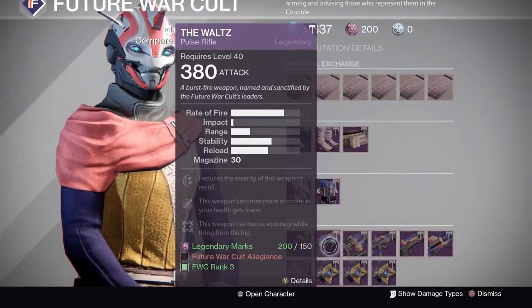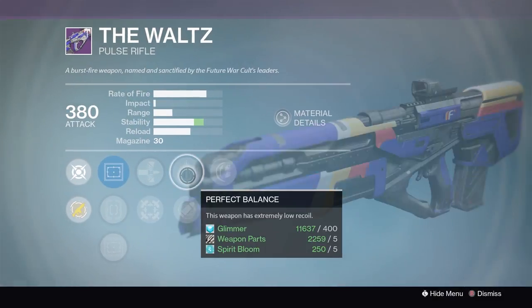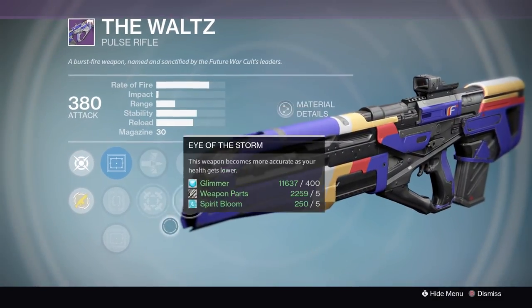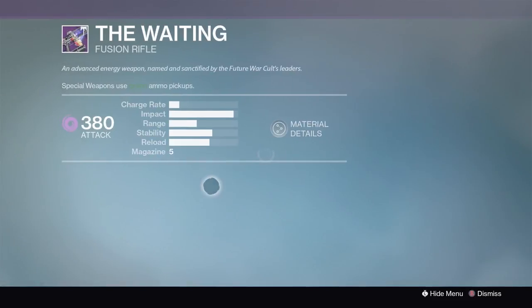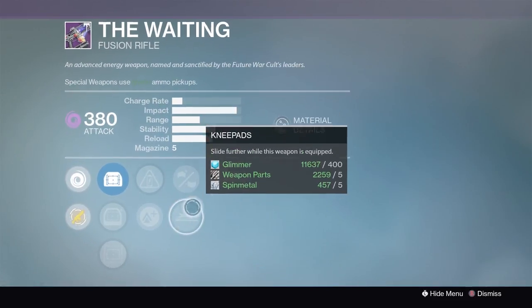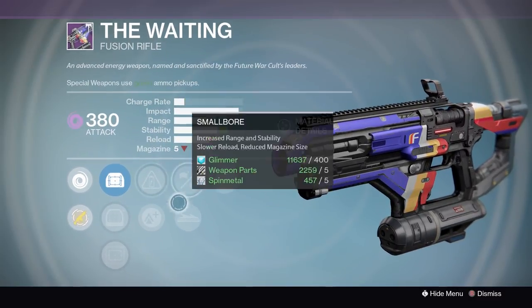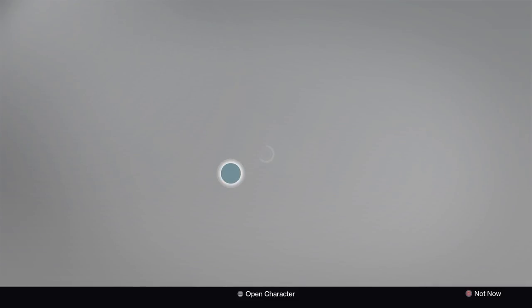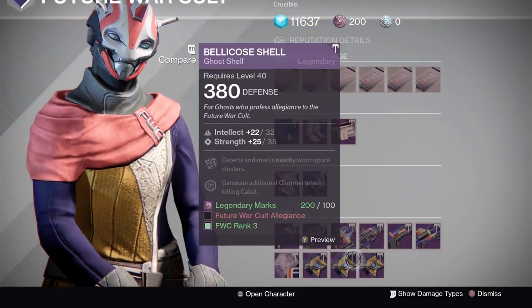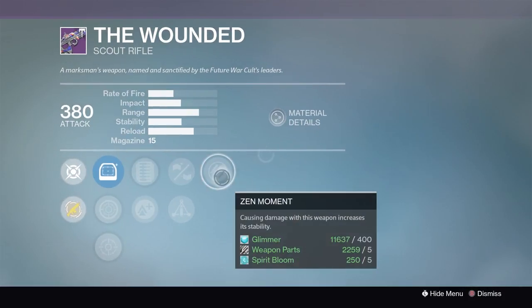The Waltz has Rodeo, Perfect Balance, and Armor Piercing — not a good roll. The fusion rifle actually looks like a god roll with Knee Pads, Rangefinder, and Accelerator Coils. You don't really want to take away from impact, but fusion rifles are meh at best.